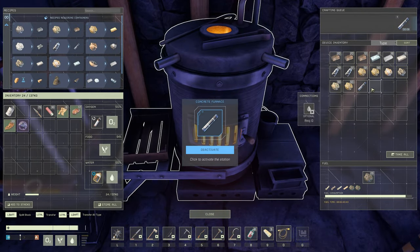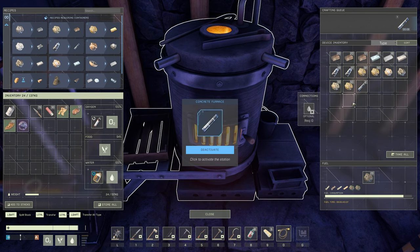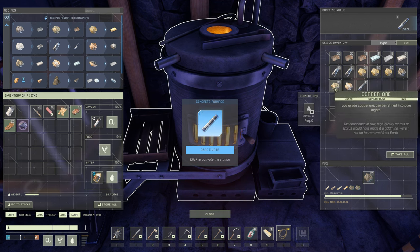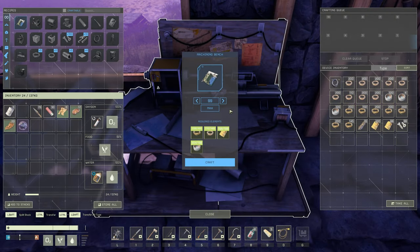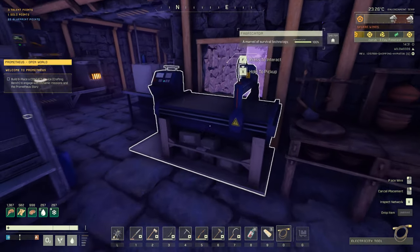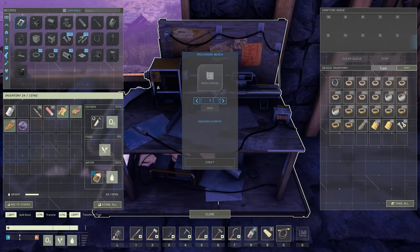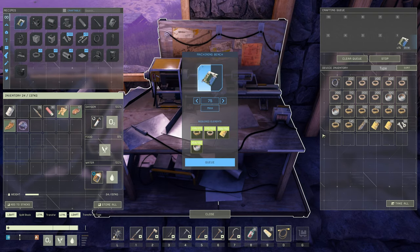Another quick little tip in case you didn't know: the furnaces smelt things in the order that they're placed from left to right. So I just moved these carbon pastes up ahead of all these other ores, and that way our carbon fibers are going to melt before everything else. And with everything we have crafted up in here, we actually have enough stuff to make 99 electronics right now. I'm not going to craft all of those quite yet in case we need that copper wire for other stuff — let's go ahead and just craft up 75 for now. We're going to be ready for some solar panels.